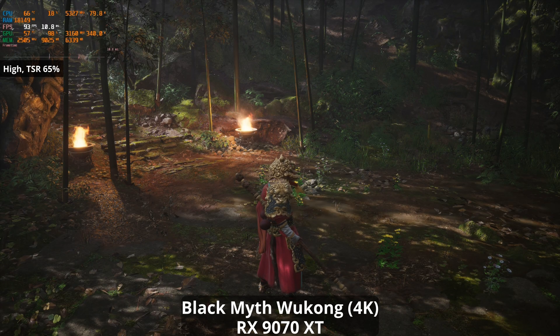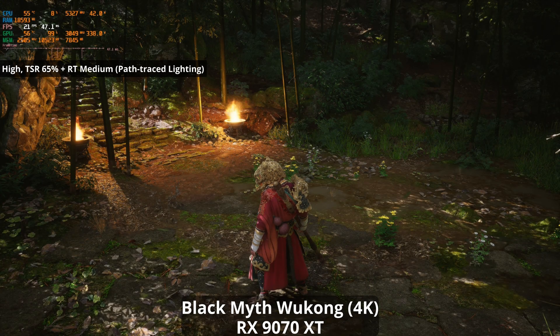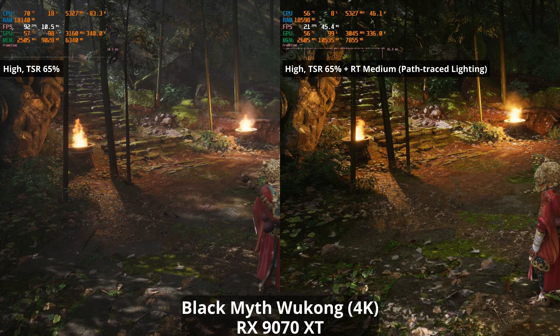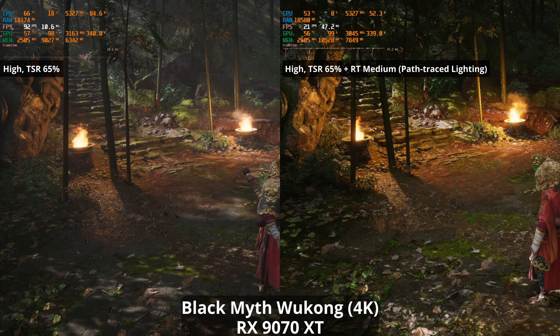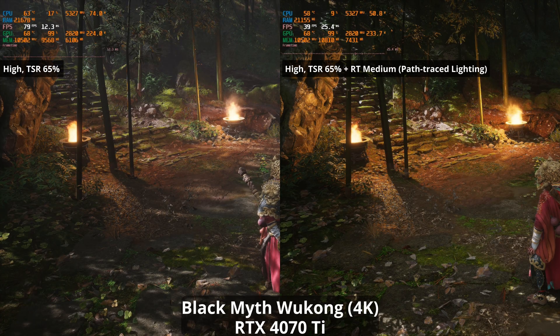The final side-by-side comparison comes in Black Myth Wukong. The 9070 XT performs very well at 4K resolution with rasterised lighting, but takes a massive hit when engaging the medium ray tracing preset which uses path traced lighting. This scene is transformed by path traced lighting, particularly in terms of shadows and ambient occlusion which add depth and realism. The 4070 Ti sees about a halving of performance, compared to the 9070 XT which sees performance reduced by more than 70%.